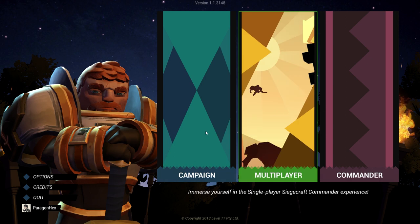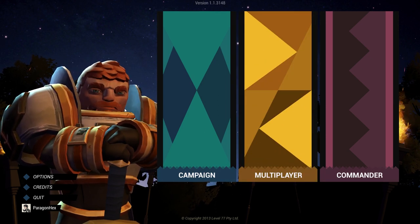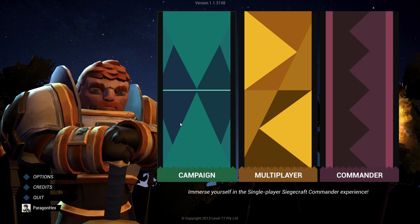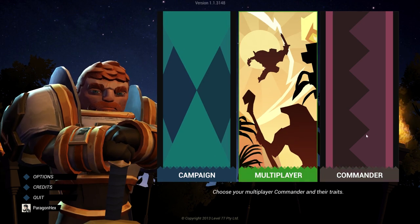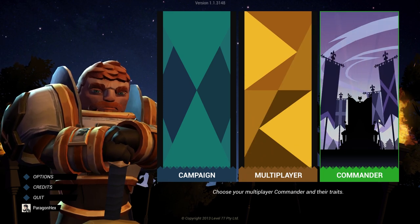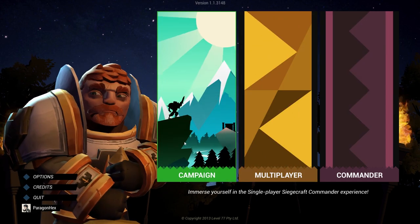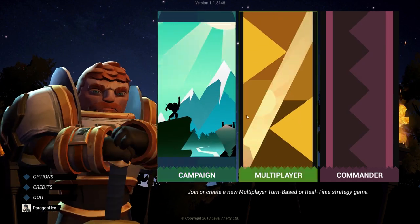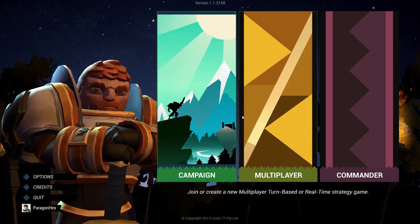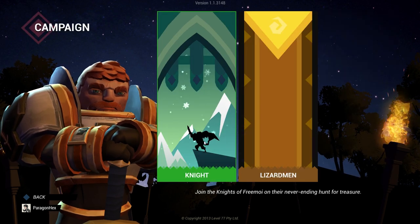Look at this guy. He looks tough. Look at that chin, look at that complexion. We have a campaign, we have multiplayer, we have commander. I don't know what that means — choose your multiplayer commander and their traits. So basically you can go with either RTS mechanics or turn-based mechanics, depending on your play style. But anyway, let's jump right in.